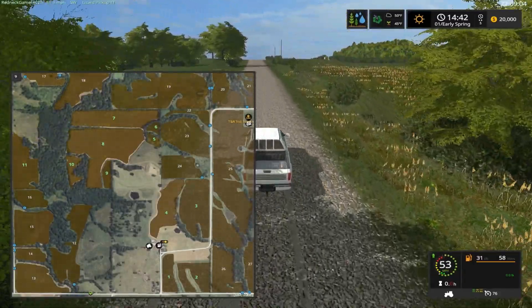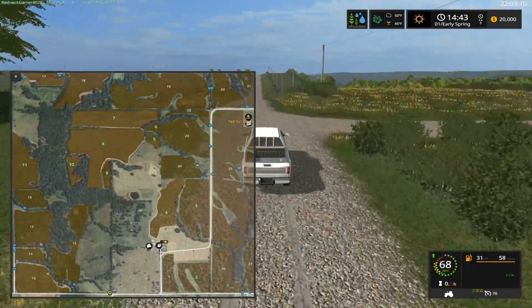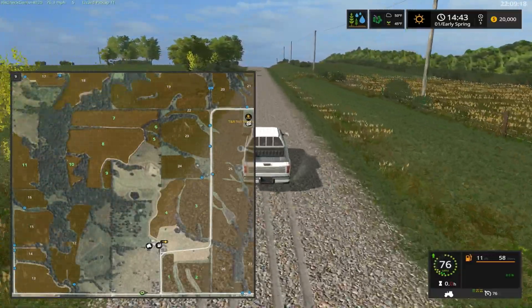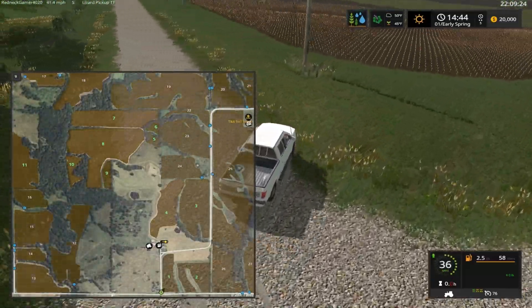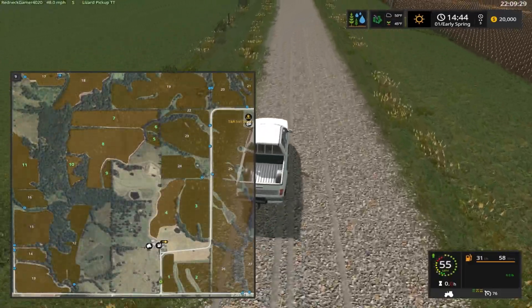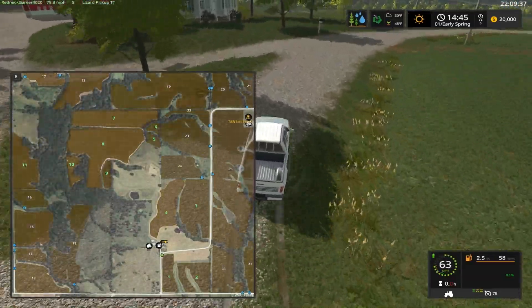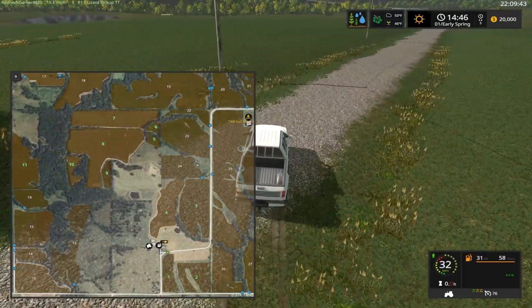Going off the note of fields: each field is priced to realistic real-life prices. For example, field 18 is actually the flattest field on the map and it's in low ground, so that field is going to be a very high-priced field. While field 17 is kind of up on a hill — in real life it's kind of a rocky area — so that field is going to be a little cheaper because it's not that great of ground.